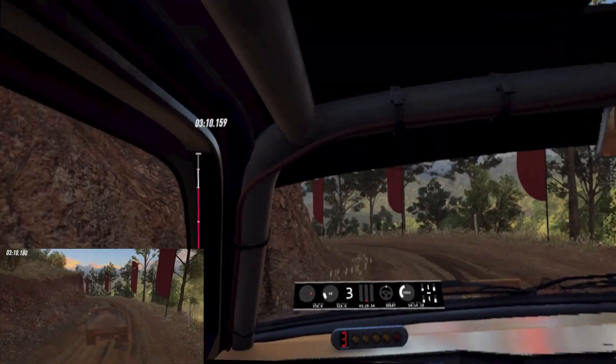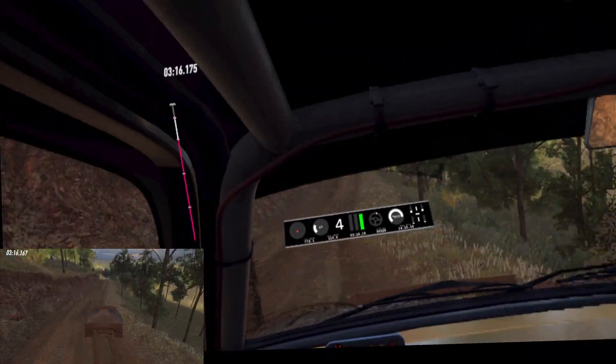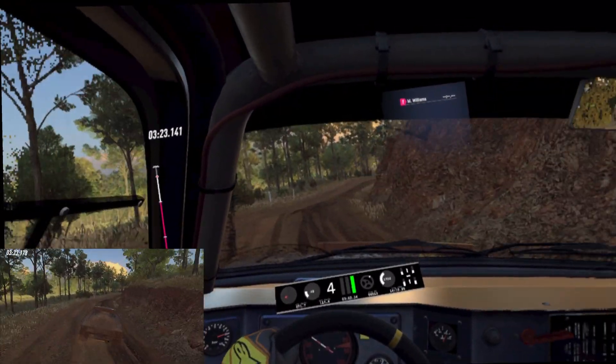30, 5 right, into 5 left of a jump maybe, into 4 right long, tightens 3, opens of a crest, into 4 left, don't cut to the narrow bridge.